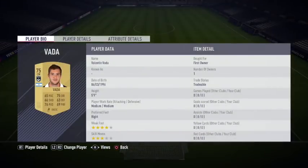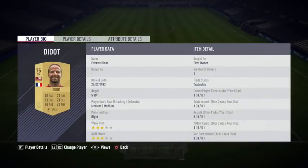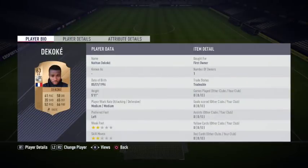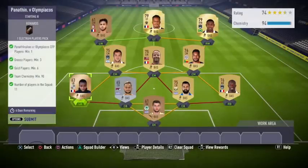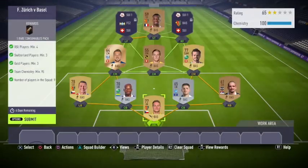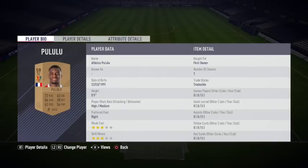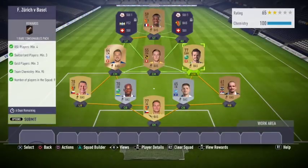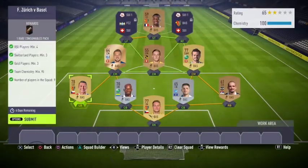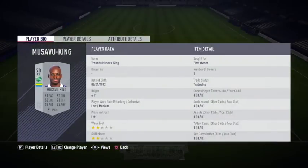This squad building challenge needs 90 chemistry. If you use green links and have at least two or three players from your club, you'll be able to attain the loyalty chemistry. I haven't spent a single coin on this squad building challenge, so it was a win-win situation for me.